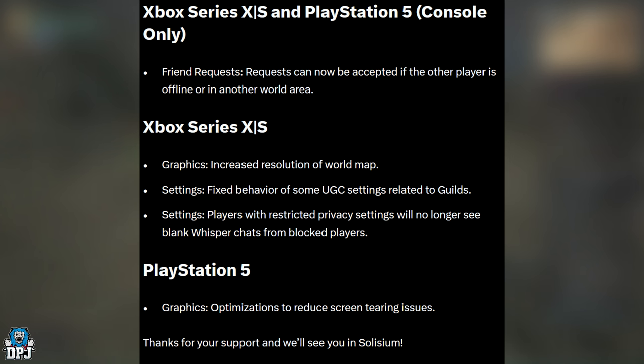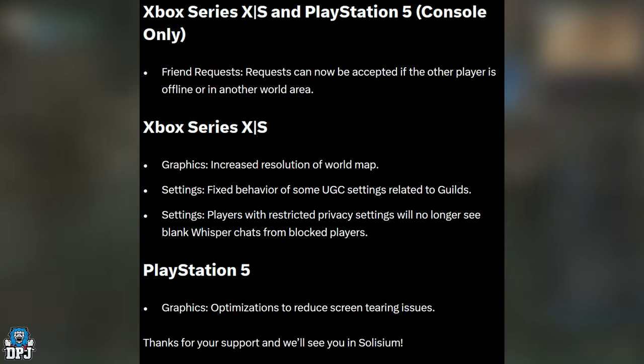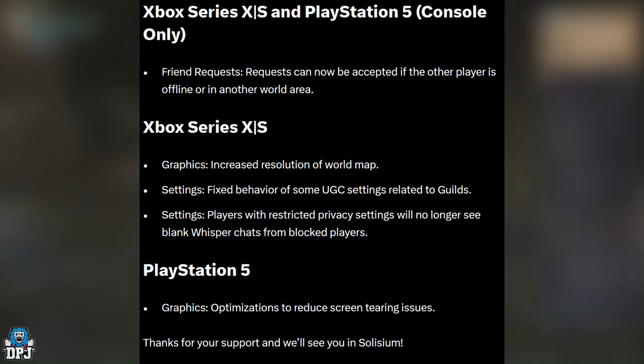Moving on to Xbox Series X and S and PlayStation 5 — these are console-only fixes. Stream requests can now be accepted if the player is offline or in another world area. Last night I was having massive problems with this — it wouldn't let me add my friend in-game. On the first early access server it was fine, but when we joined a new world we couldn't add each other.